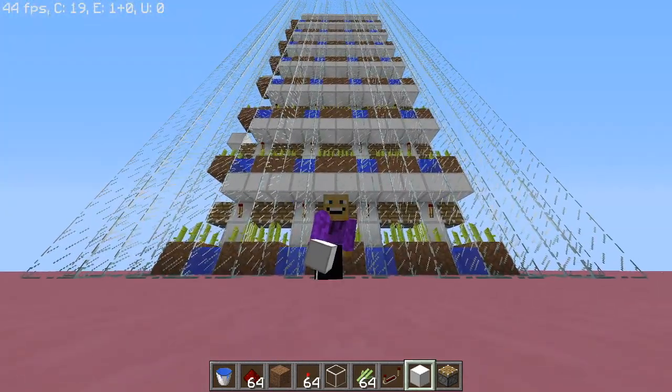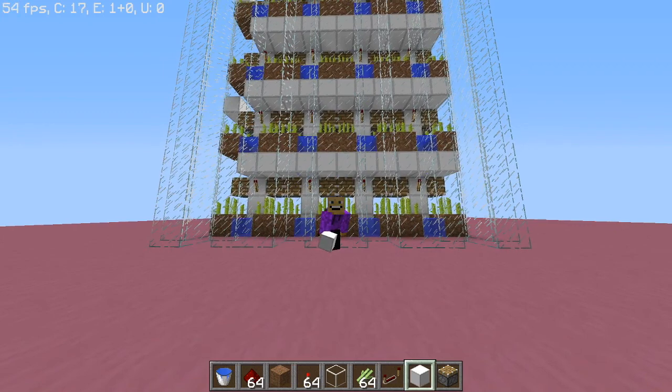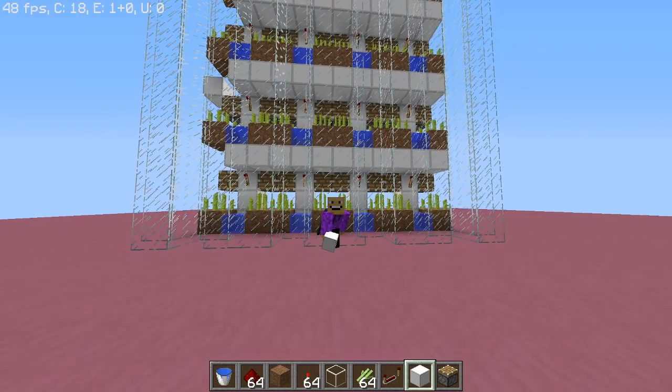This is a sugarcane farm that I built and designed myself. It took me so many designs to finally get this one. It has no repeaters, no comparators, no sticky pistons — just redstone torches and redstone. That's it. That's all you need for this design.